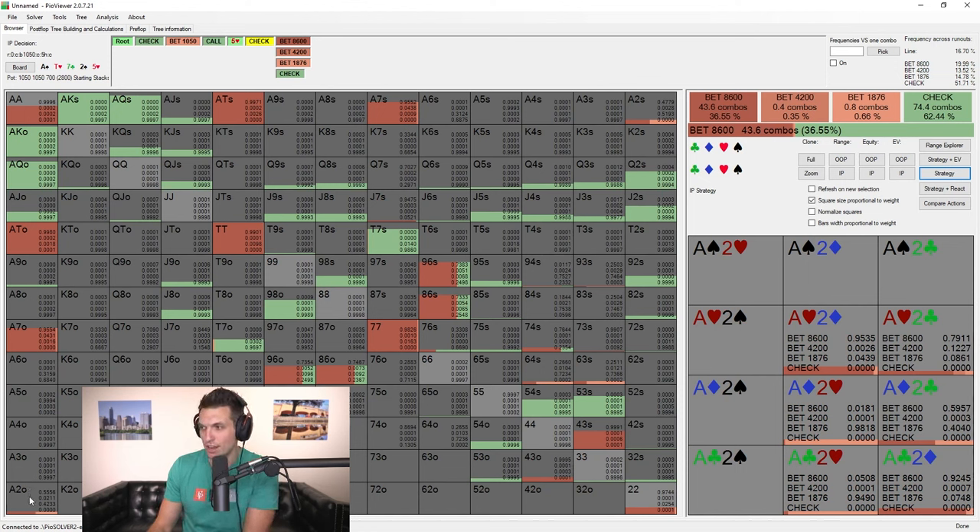Scott makes the call. Doug gets paid. Nice hand. Scott gets stacked at the end of the night in a $200,000 pot. Okay, that's it from me guys. Thank you for joining. Once again, more information about my course is in the description below. Feel free to leave a comment — I love your comments and I look forward to seeing them. Peace.